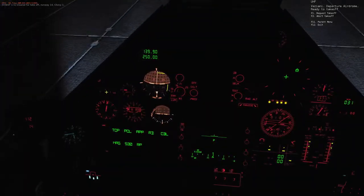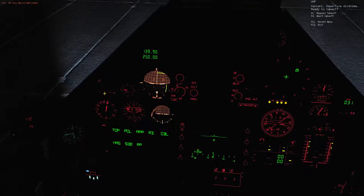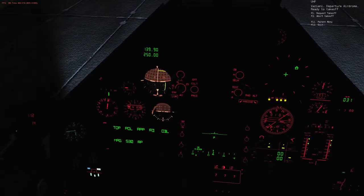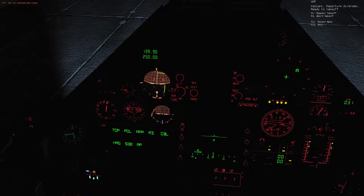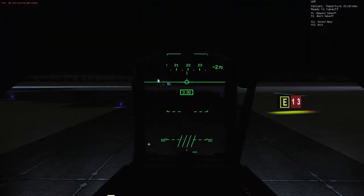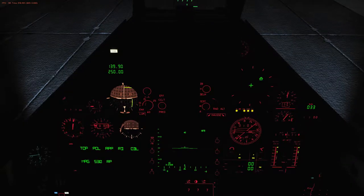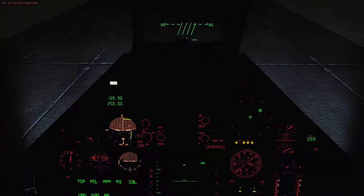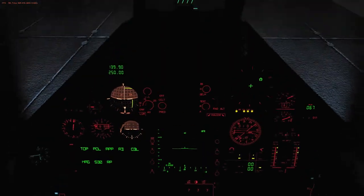I'm going to set my autopilot to 3000, switch radar into on, and let's turn the parking brake back off. What we are going to do is lock flight lead as soon as we get up into the air. I didn't turn the parking brake off — there we go.